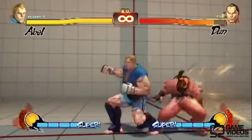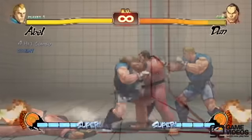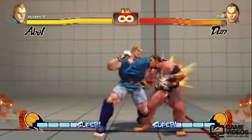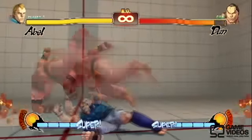You always want to combo into his change of direction, and any part of it that's blocked will not be safe and they can punish you. This is a variation on that combo — you can do crouching light punch into standing medium punch, cancel the first hit, and cancel into his change of direction combo.